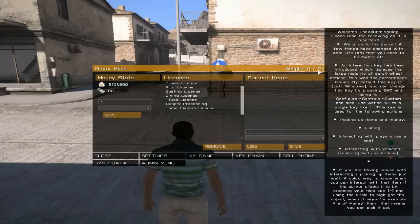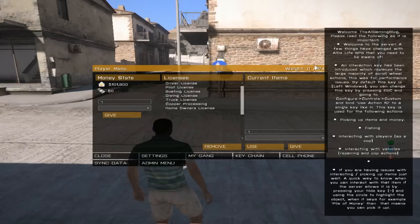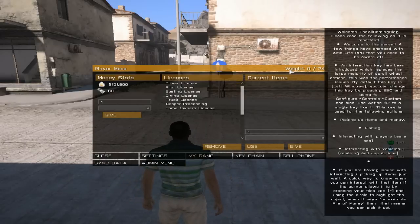And this is basically your menu here. As you can see, you've got the weight, which does not necessarily mean an amount of stuff. For example, I've got zero weight right now, but if I were to pick up one item, my weight might go up by two or three or whatever — just to give you guys an idea.